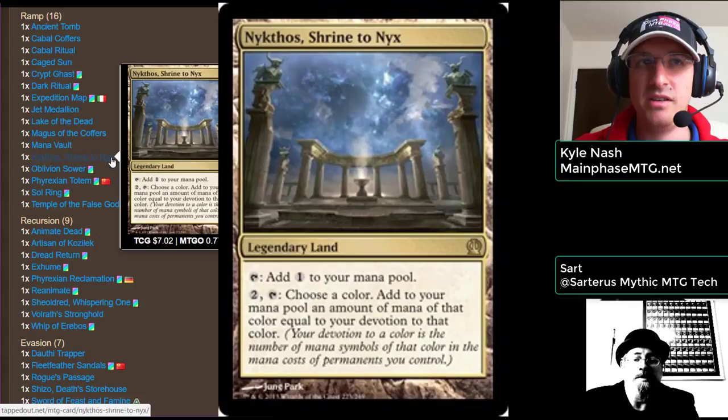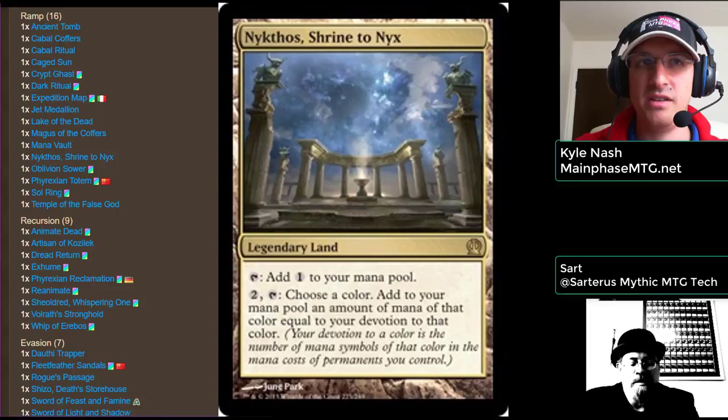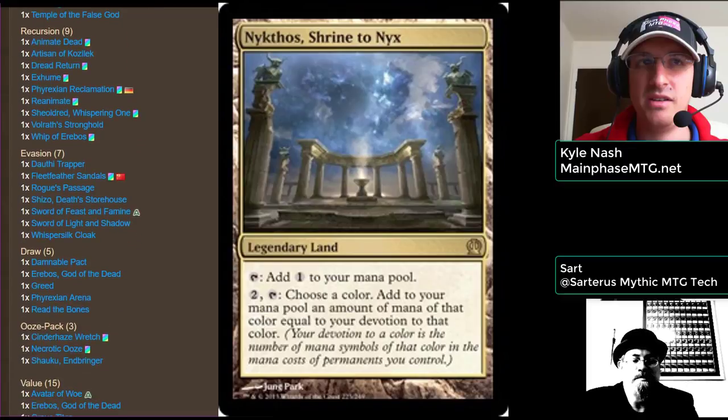You've also got Nykthos, Shrine to Nyx in here, which is one of my absolute favorites, especially when you've got a commander with three Devotion. This is one of my speculations — I've got a sheet of Nykthos in my binder and I'm holding on to them. They're going to spike one day. Solid Modern card, fun in the mono-green ramp deck, a great card overall, and a Commander staple for a long time into the future.